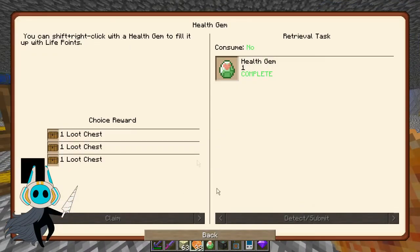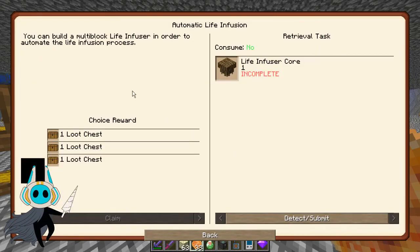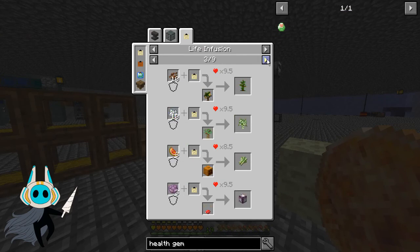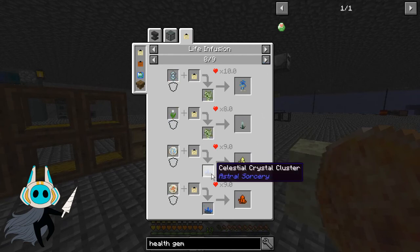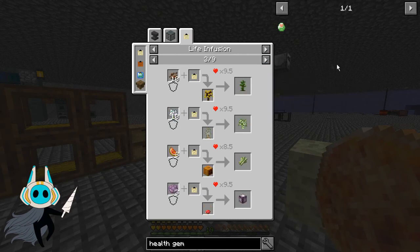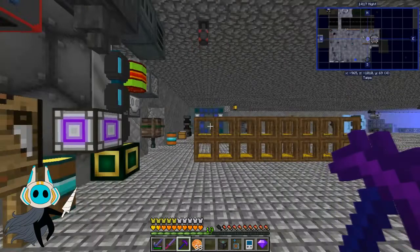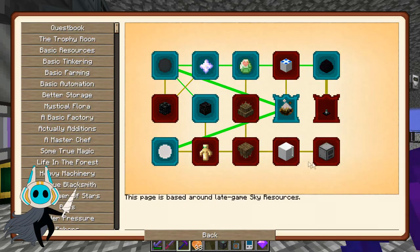The health gem: you can shift right-click to add health and fill it up with life points. That moves us onto the life injector — you can put a health gem in a life injector to fill it up with health from mobs on top of it. Then for automated life infusion, you can build a multi-block life infuser to automate the process. The question is what kind of life infusions do we actually want to mass produce? The light matter freezer might be useful to speed up the freezing process.